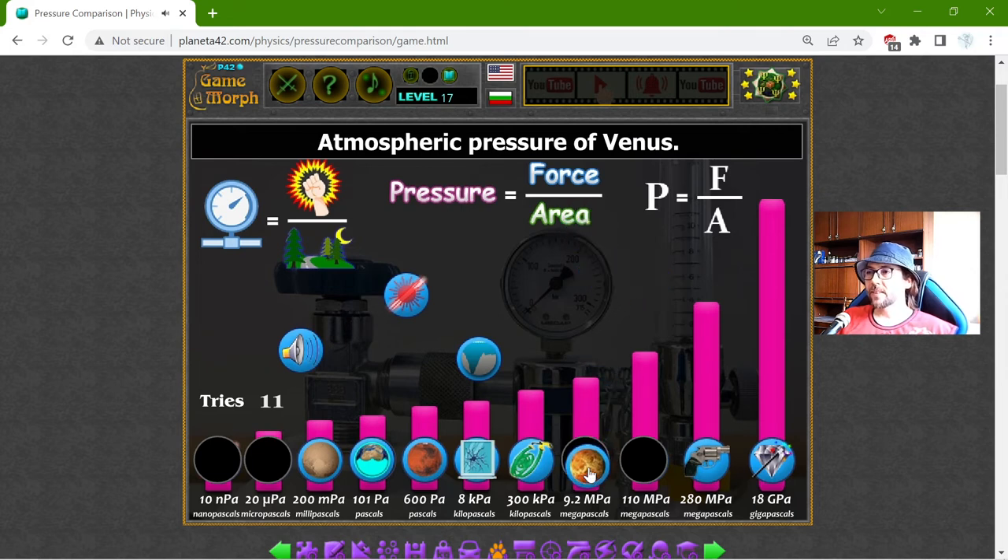The atmospheric pressure of Venus — now this is big. It is 9.2 megapascals there, which is enormous.